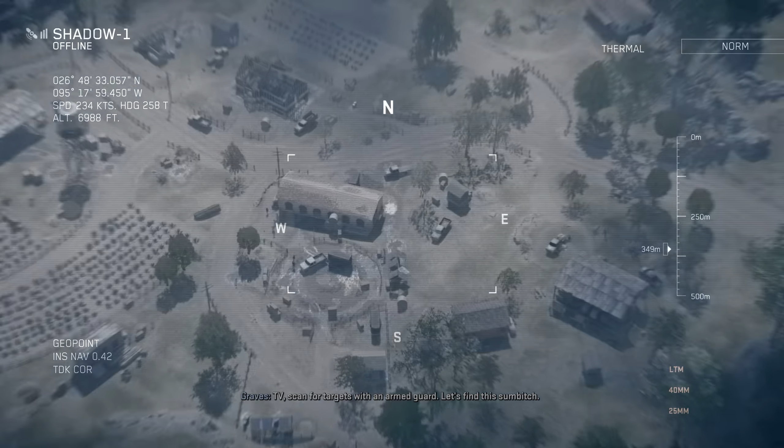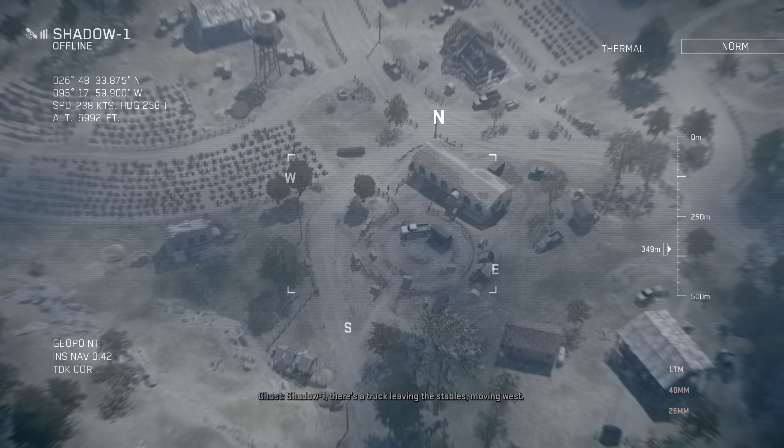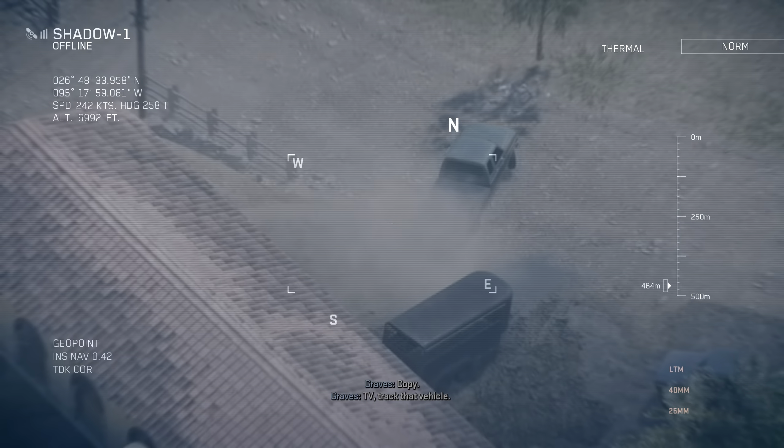TV, scan for targets with an armed guard. Let's find this sumbitch. Shadow One, there's a truck leaving the stables moving west. Copy. TV, track that vehicle. Copy, tracking.